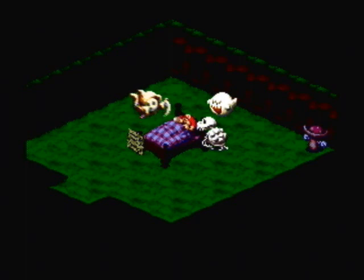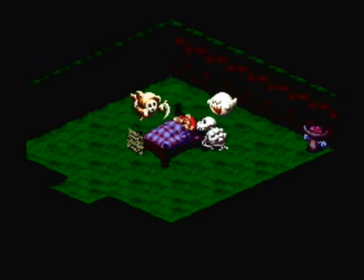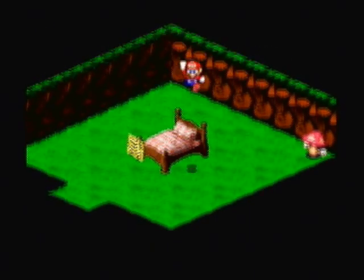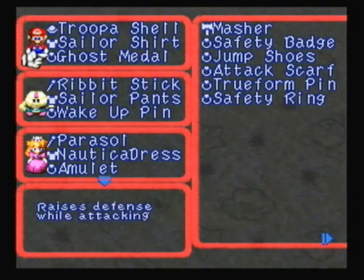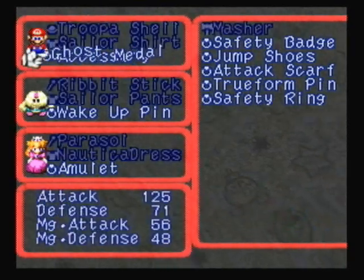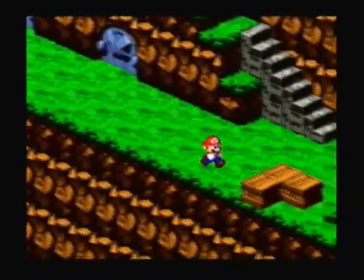Good job, you found all the flags. We had a great time — thanks for playing our game. Now the grand prize giveaway. Check your equipment: Mario is equipped with a Ghost Medal, which raises your defense while attacking. Not sure exactly what that means, but if you have a free accessory slot, the Ghost Medal would be an okay item to use.